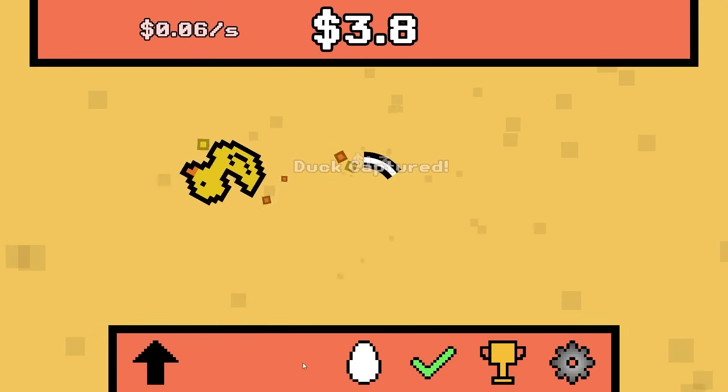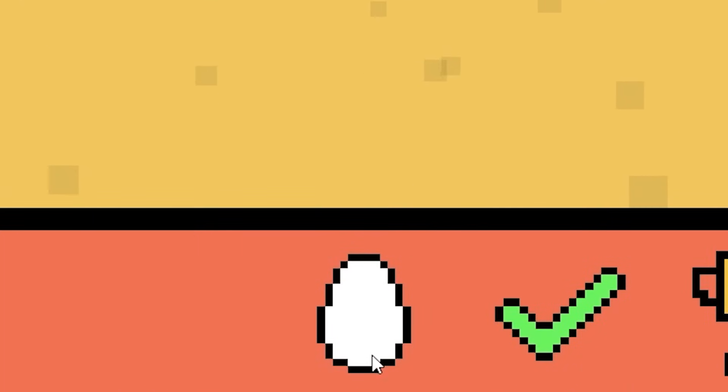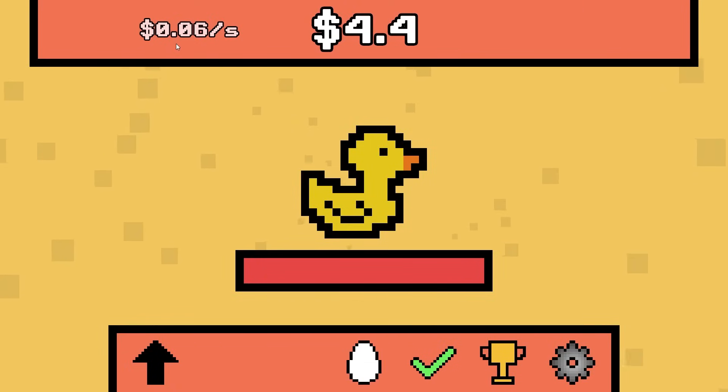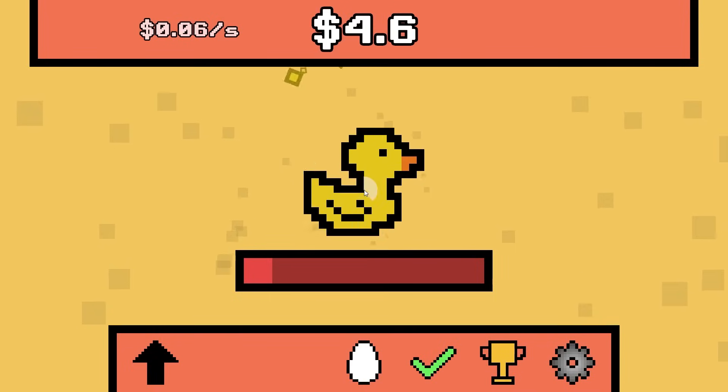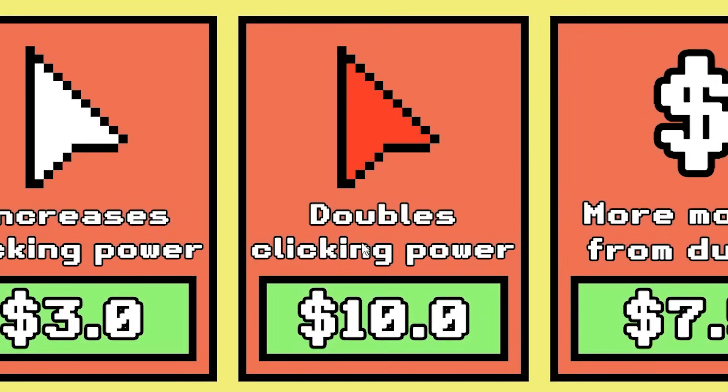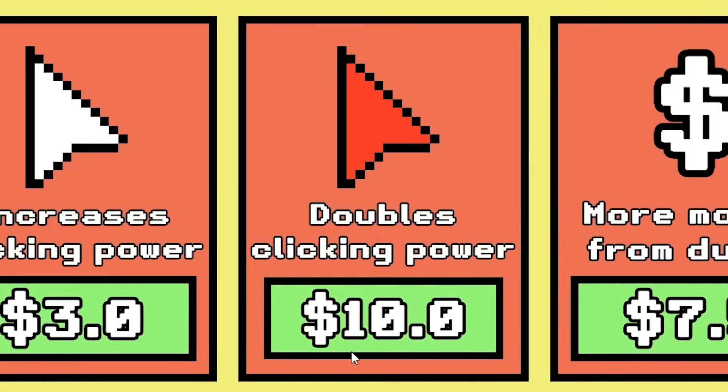There's an egg that just appeared — what's that mean? You can buy another duck slot for a hundred dollars. We're also getting 0.06 dollars per second. It's not a lot of money but I'm guessing over time it's going to add up. I want to get double clicking power — that's going to be ten dollars.